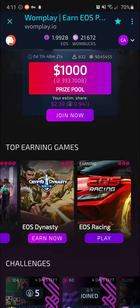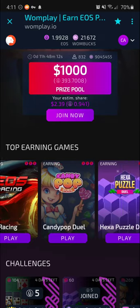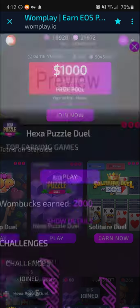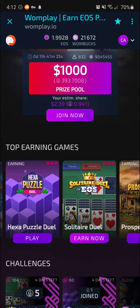EOS Ninety I skipped because it only pays you to spend EOS, so I don't like that. EOS Racing is another game where you get paid just to race. Candy Pup Duel, Hexapuzzle Duel, and Solitaire Duel are skill-based games that require you to pay a small balance of EOS to enter, so you do need a little bit of crypto to participate. But with these you can double or triple dip — you get crypto for winning, though you lose crypto if you lose, and you also get Wombux depending on the level you're playing at. The Bronze channel costs about 30 cents worth of crypto to enter.